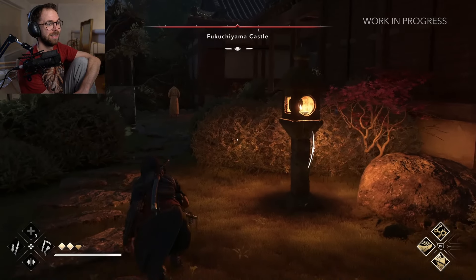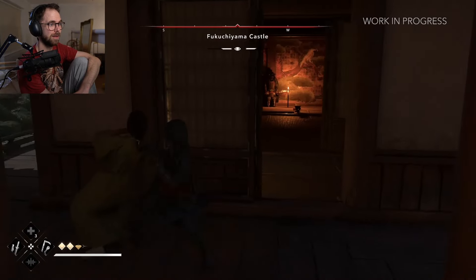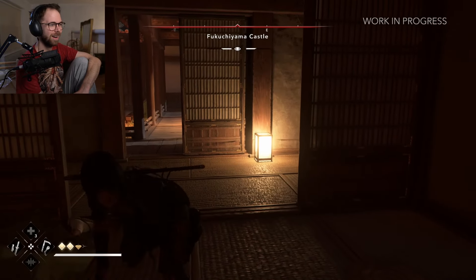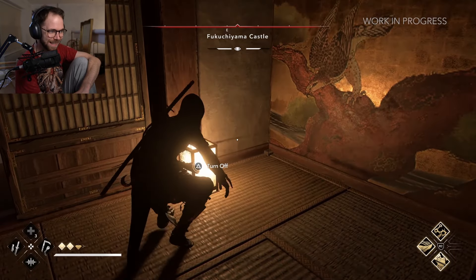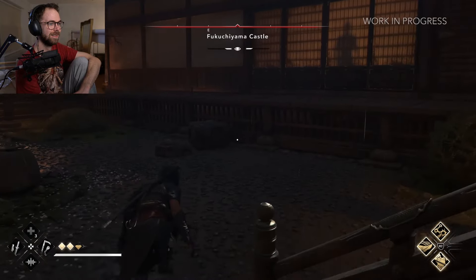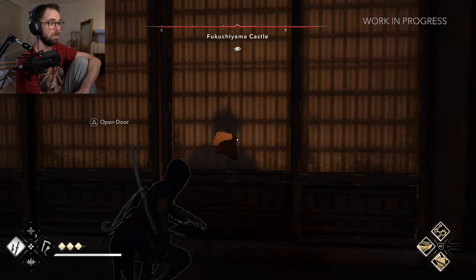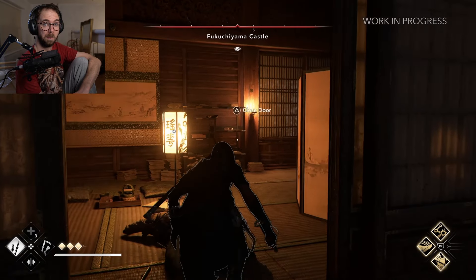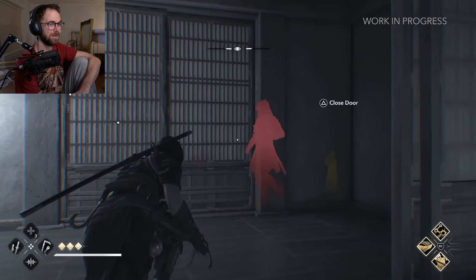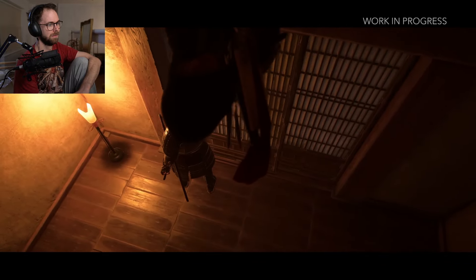You can use the shuriken to take out lights — very nice. Oh, I love this. Taking out the light. Oh my god, that move was awesome! You don't even have to go the main way, you can literally traverse however you want to traverse. She's really cool — very nimble compared to Jin Sakai. She's doing flips and she's a lot more nimble. She's not trying to kill everybody — grab, knock out. Wow, you don't even have to assassinate everyone.